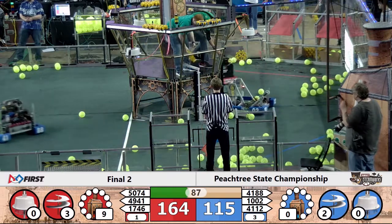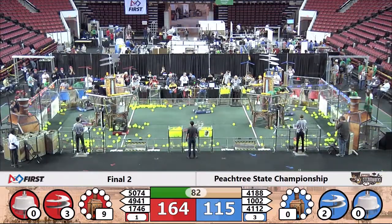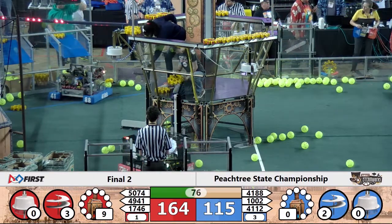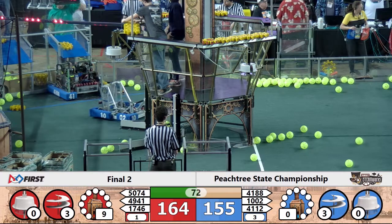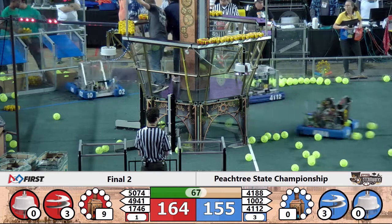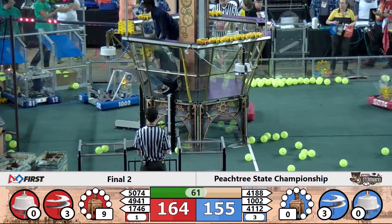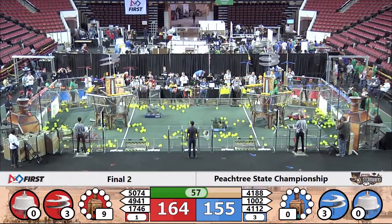The Red Alliance has a third rotor in operation as the bots continue to deliver gears. The backside is delivering a gear, and Otto, with fuel elements on board, is now delivering another gear. The Blue Alliance now has their third rotor as the score is 164 to 155, with those nine points of KPA. The kilopascals are making the difference right now as Otto moves across the floor scooping up fuel elements, delivering another gear to try to get that fourth rotor turning to gain those valuable 100 points.